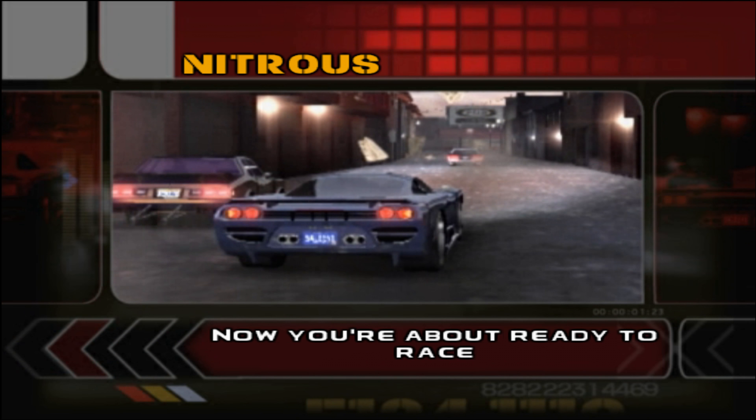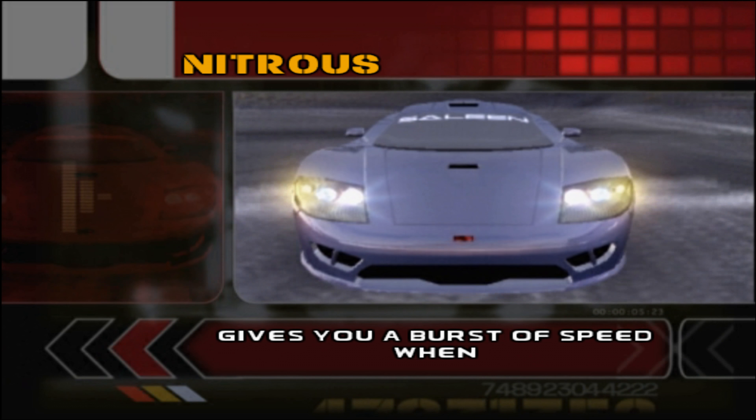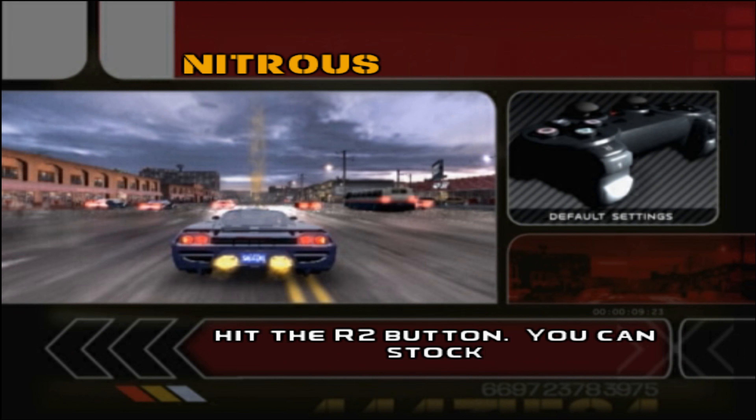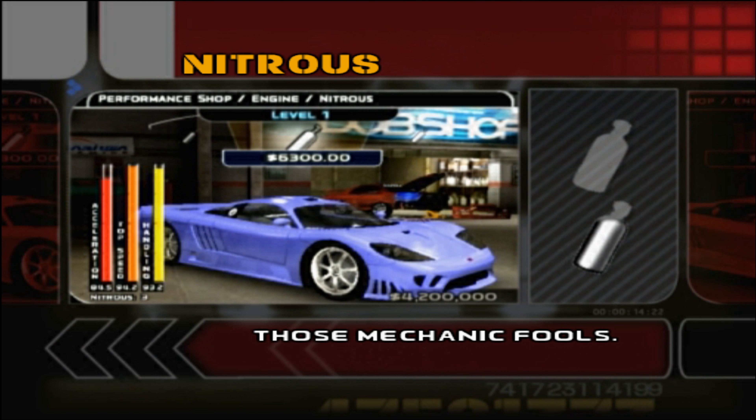It's time for a little nitrous. Now you're about ready to race with the big boys. Using nitrous gives you a burst of speed when you need it the most. So when the road is clear, hit the R2 button. You can stock up on that stuff by buying it from those mechanic fools.